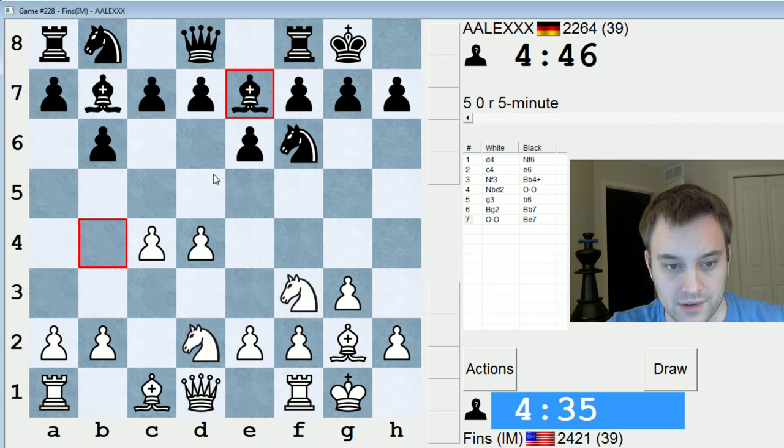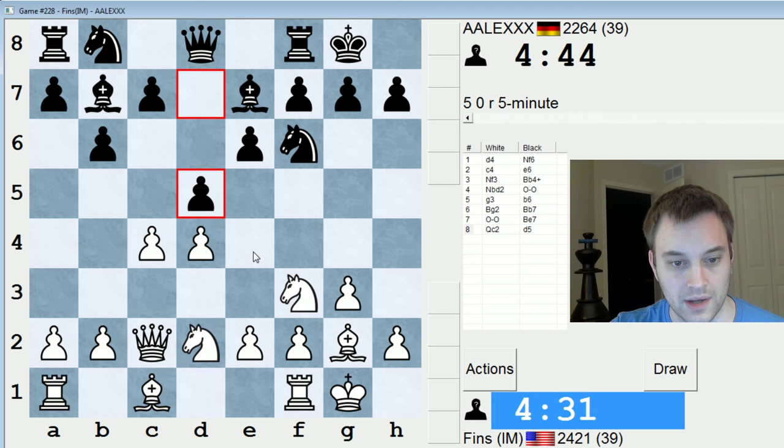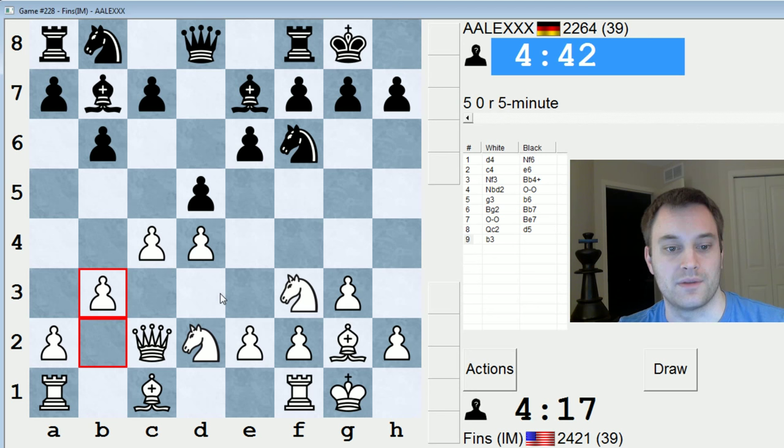Maybe queen c2 is a bit better. Let's play that just so we can prepare e4, it might be more useful than playing rook e1. Knight e5 comes to mind. Taking simply comes to mind. Let's play b3 — I'll keep the tension in the center for the moment. Put the bishop on b2.